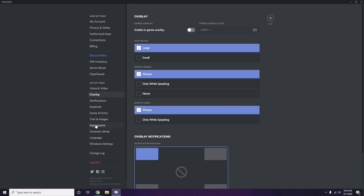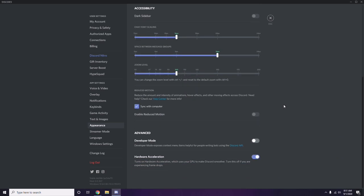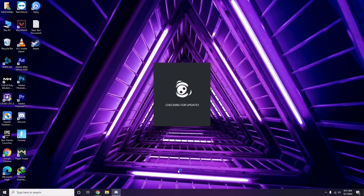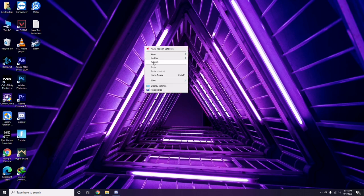Next, go to Appearance in Discord, then go to Advanced, and from there disable Hardware Acceleration. Click OK when done. Once you've done all these Discord steps, restart the application and try playing the game.